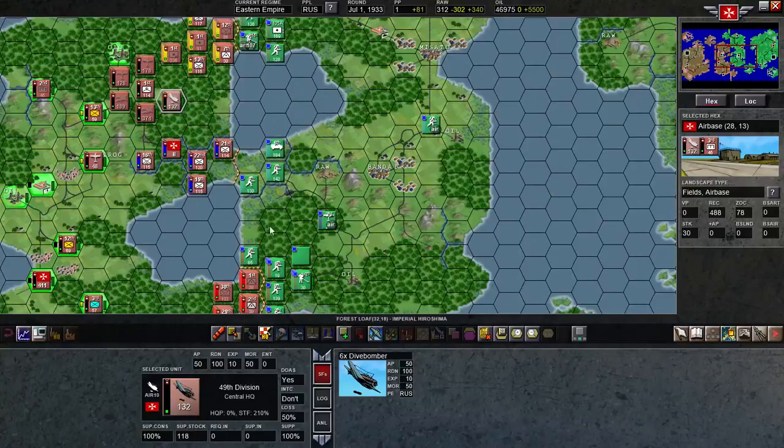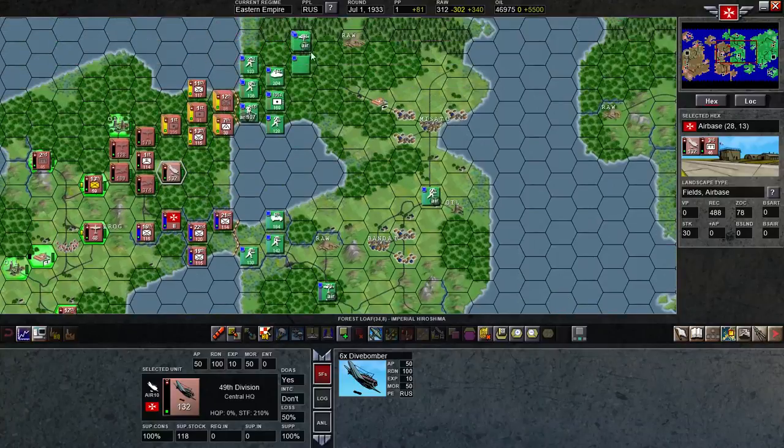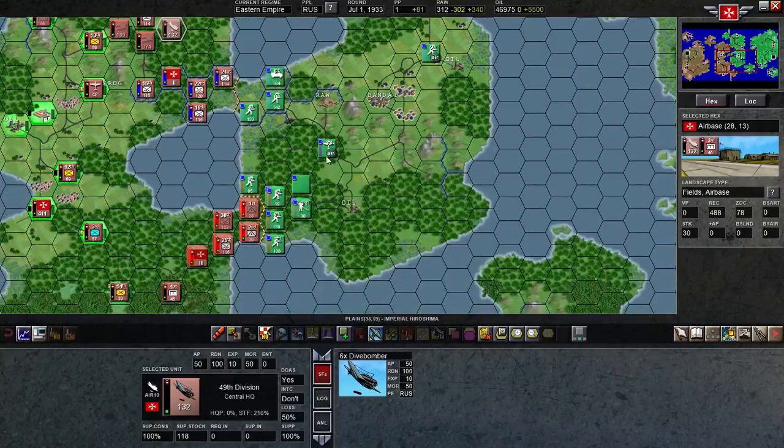They're kind of centrally located, so if there's some armor back in here I should be able to hit them with that. I should be able to get to most targets around here where there might be armor or artillery. I decided I may want to target with them.